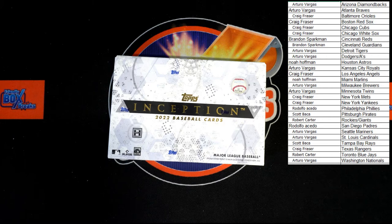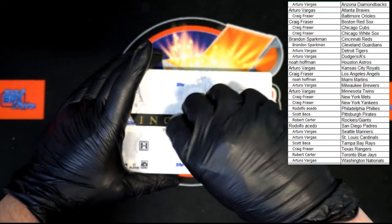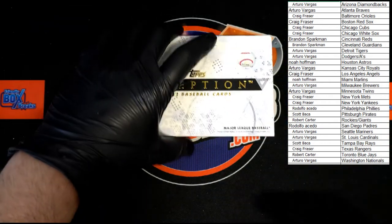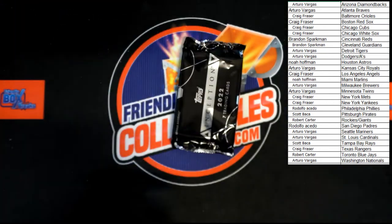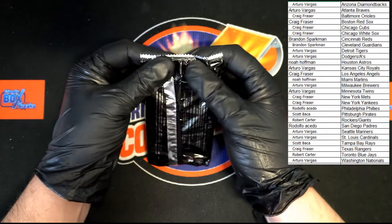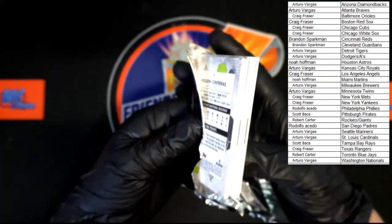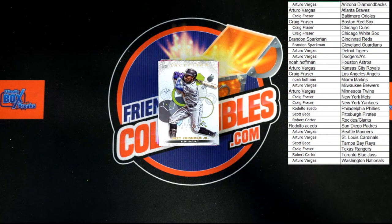Not seeing any trade talk — let's go, let's get it! Best of luck everyone. Here we go. Let's get that pack out of there — box is empty, you don't want it if it's empty. Nick the side so it peels a little easier. Let's get a little zoom.